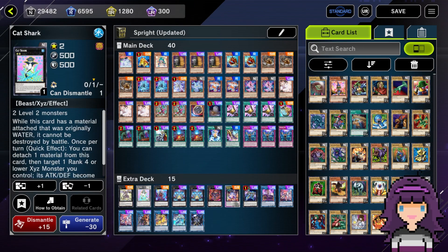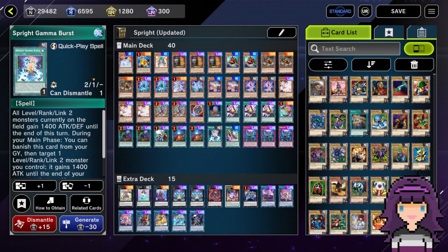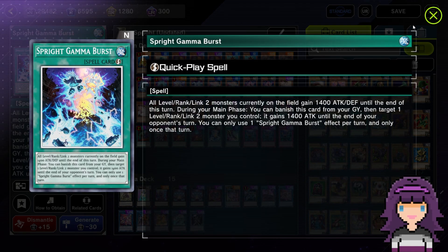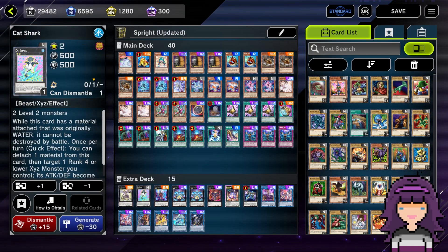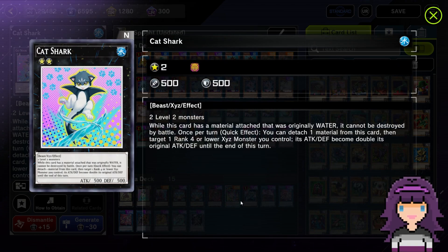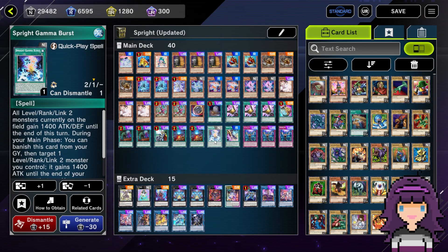We also have another Xyz monster in the extra deck that can potentially help us OTK — that's the Cat Shark. Cat Shark is making a return to my Sprite extra deck. Back in the day when Sprite first came out in Master Duel, we didn't really OTK with Gamma Burst that often. We would more often use the Cat Shark as an ability to OTK without having to rely on any main deck searches. Even if you are worried about Jet being at one because of Gamma Burst — which you shouldn't be — from much experience, it does not affect it at all. We still have multiple options to OTK.